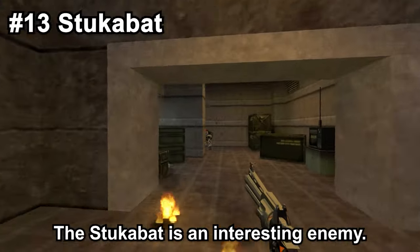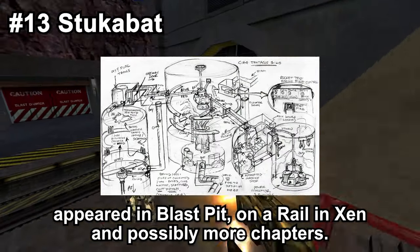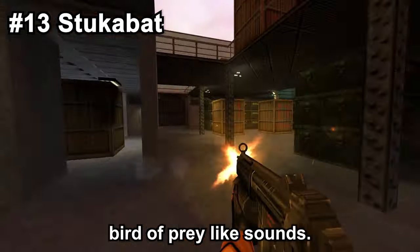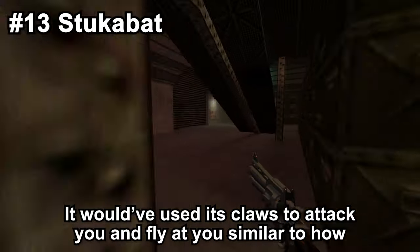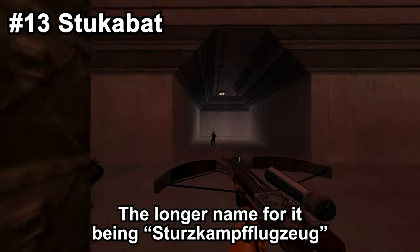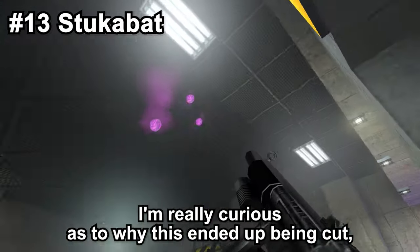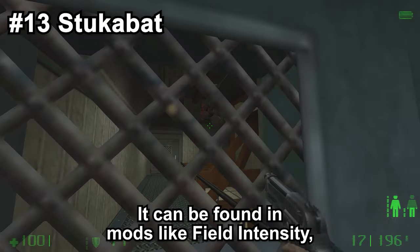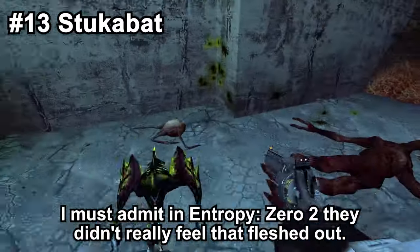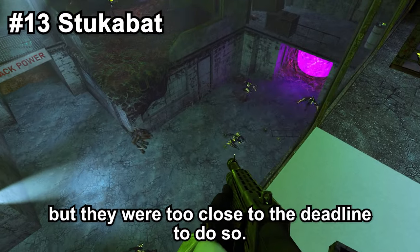The Stuka Bat is an interesting enemy. It was to be a bat-like creature with six eyes, designed by Chuck Jones. It would've appeared in Blast Pit, On a Rail, Xen, and possibly more chapters. It was able to hang on ceilings and walk on the ground, and would not always attack the player — emitting bird of prey sounds. It would've used its claws to attack and fly at you similar to how Stuka dive bombers flew. Stukas were part of the German Luftwaffe in World War 2, the longer name being Sturzkampflugzeug, which literally means dive fight plane. I am really curious as to why this ended up being cut, as I think the Stuka Bat makes for an interesting concept.